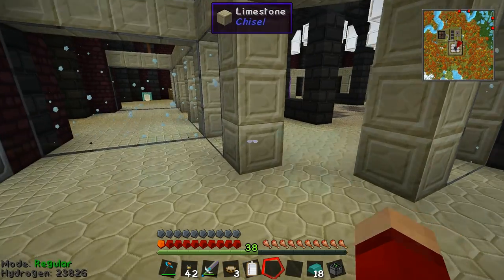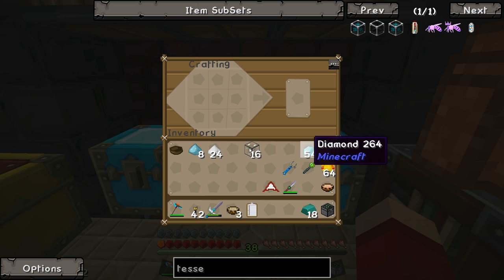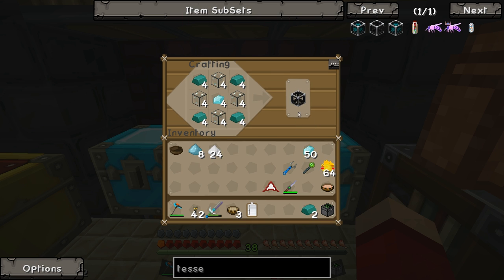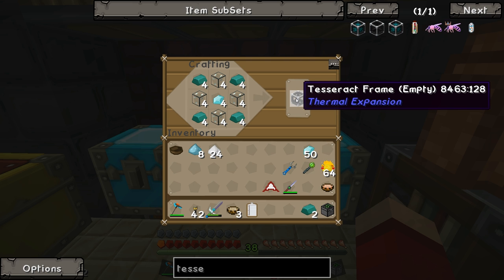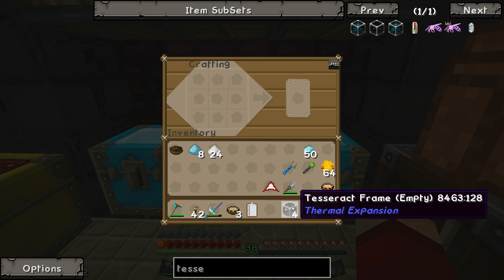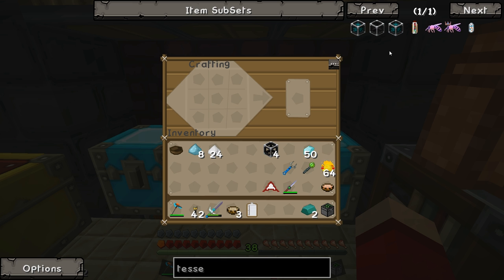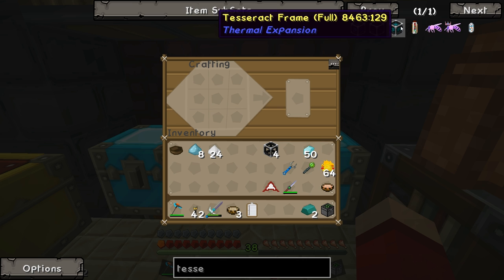I've got the diamond, the fused quartz, and the enderium ingots. Shift-click — I think four tesseracts is going to be more than enough. To be quite technical I only need two, but having backups is never a bad idea. So the next thing is to fill up the tesseract frames.